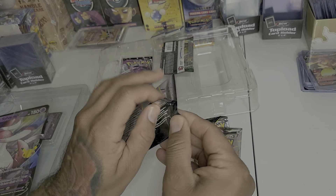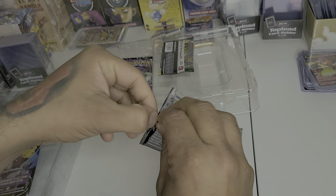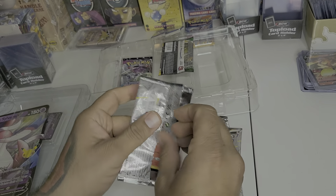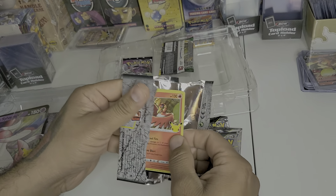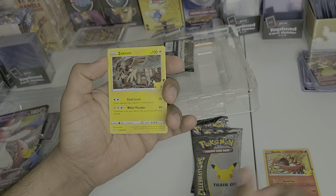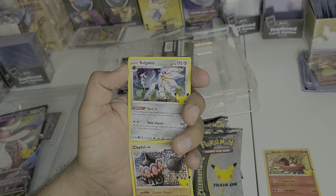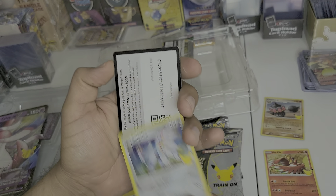So let's go ahead and start off with pack number one. Wish me luck guys. Let's see what we get for the first pack of the four. We'll start off with Ho-Oh, Surium — this is a new one, we don't have this one — Clay Doll, and our last card is also Golgill.